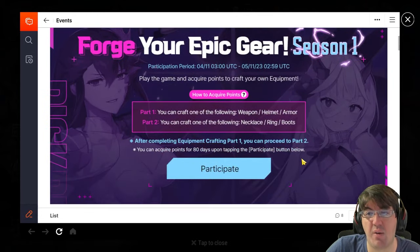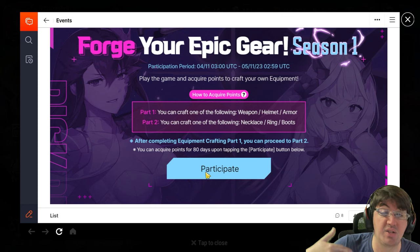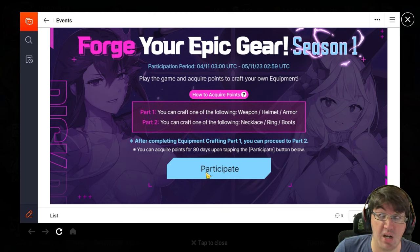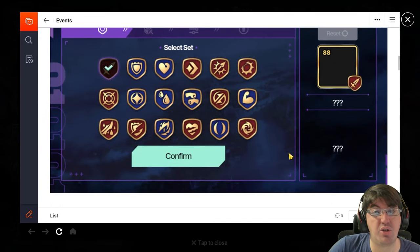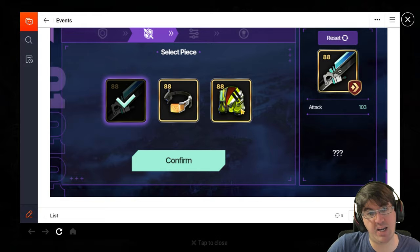Let's break down how this event works. When you first come in you'll see the participate button. The last day to start is May 11th, and once you hit participate you have 80 days from that point to finish the event. By spending stamina and gaining weekly reputation you accrue points, which are used to enhance the substats on your gear. Before you choose substats you have to choose the set and then the piece — for part one it's sword, helmet, or body; for part two it's necklace, ring, or boots.